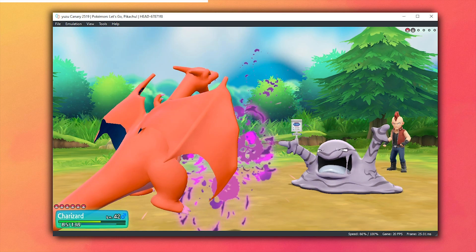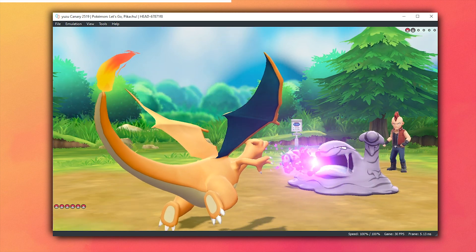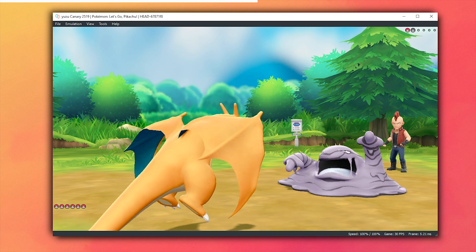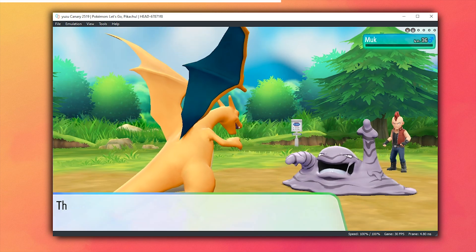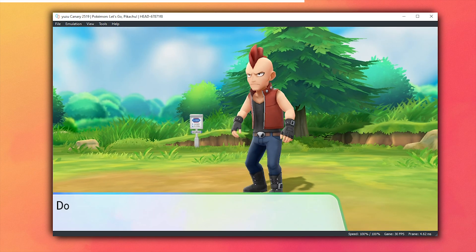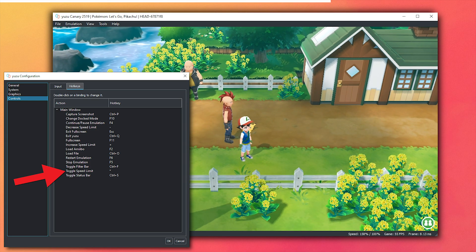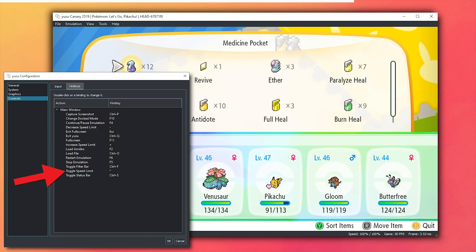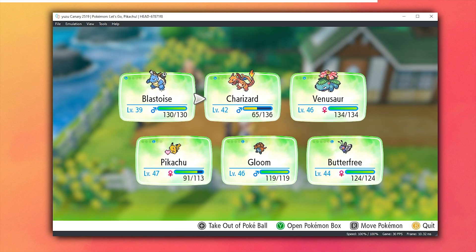One thing to note about asynchronous GPU emulation with this and many other games is that sometimes when you transition from one scene or area to the next, your game audio can speed up while your game movement speed actually slows down. There are two ways to fix this without closing the emulator. The first is to simply enter a building or move to a new area. The second is to map the hotkey for toggle speed limit to a key on your keyboard — pressing it once fixes the slowdown, then pressing it again limits your frame rate back to 30.